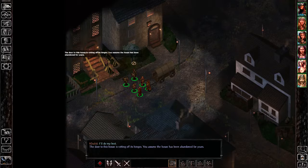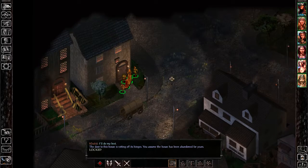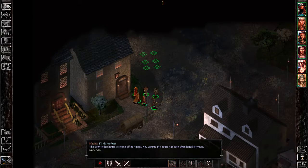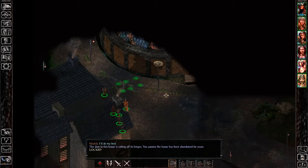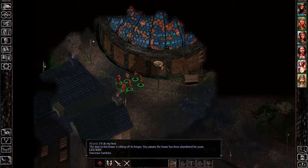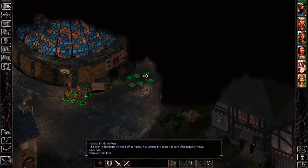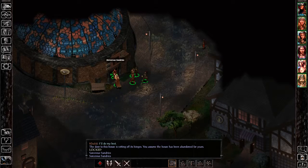The door of this house is rotting on its hinges; we assume the house has been abandoned for years. This particular house is locked. Over here, Sorcerous Sundries — okay, this looks like a magic shop of some sort. I guess we're heading in this way.